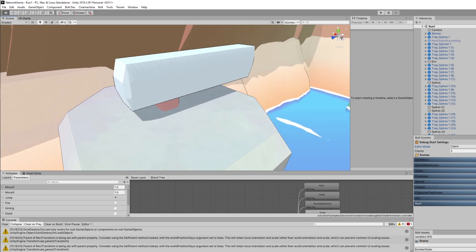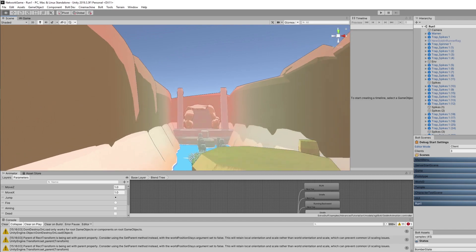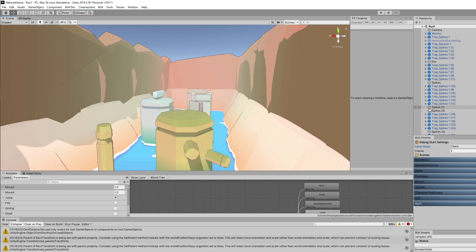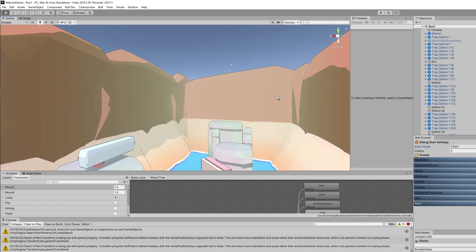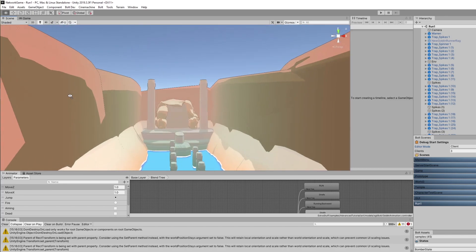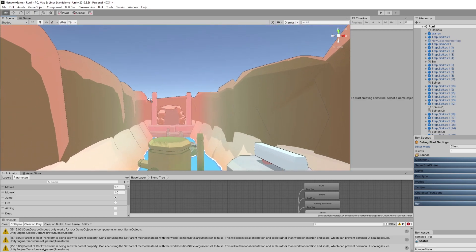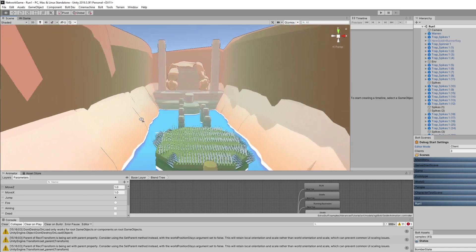Still tinkering with these little traps, seeing how well they work for pushing and moving and kicking people off. It's kind of hard to get those synced up over the network so that way they feel good, but they do feel very nice in single player mode. I'm thinking about having something like ten of these different levels to start off with when we release for early access, as well as five maps for the tag version of the game. I think that might be a good spot to open early access with.